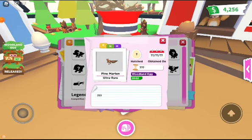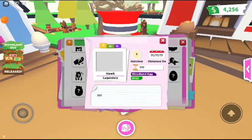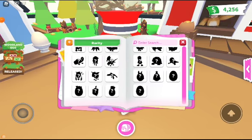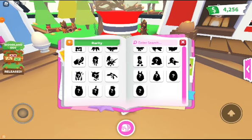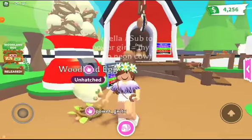Here we have a salamander — neon, mega. Then there's the pine marten — normal, neon, mega — that actually looks kind of cool. And here we have a fallow deer. Oh, this looks so cute — normal, neon, mega. It actually looks so cute!